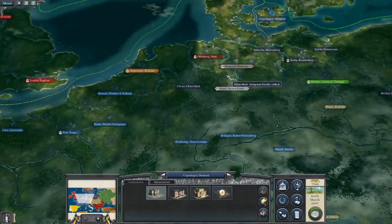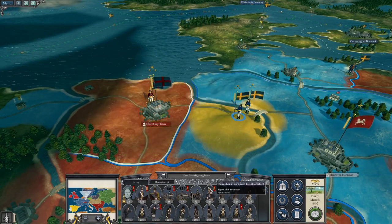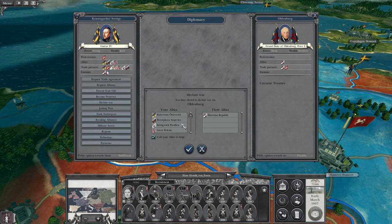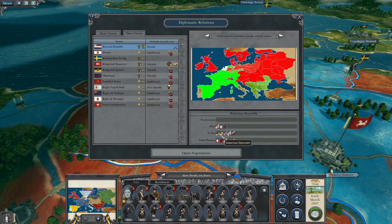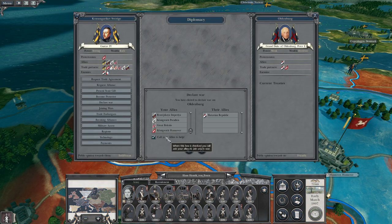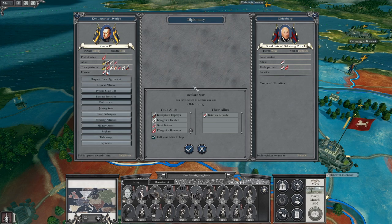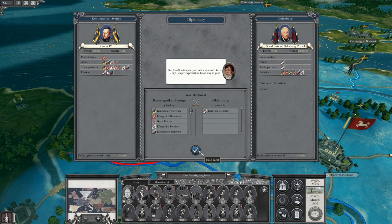We've got our howitzer. Let's declare war - but first, who is already at war? Everyone's already at war with the Batavian Republic so I don't have to call them in and risk them breaking oath. Although if I call them in it might bring Hanover in to support me with troops. Let's do it - they all join me, that's nice of them.